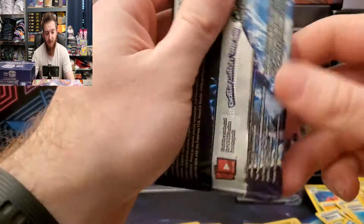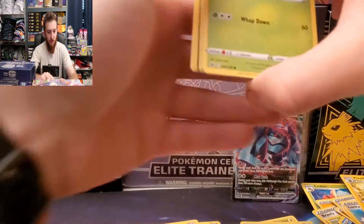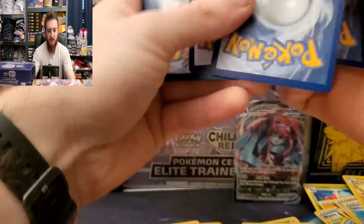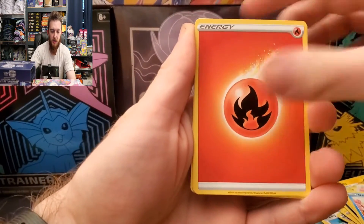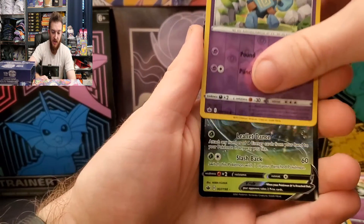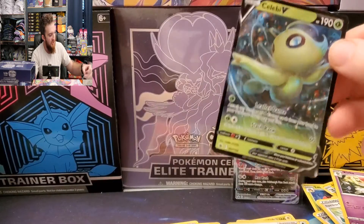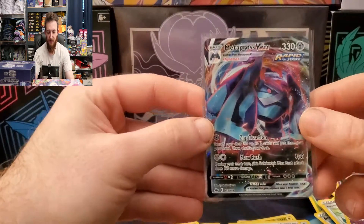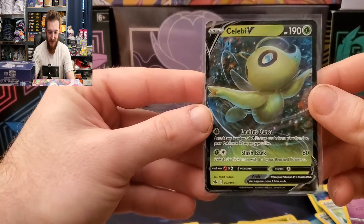Last pack — let's see if we can't get magic on that last pack. Here we go, let me count: Snover, Blitzle, Gastly, Quagsire, Delibird, Energy, Reboot Scroll of Skies, reverse Golette, and there it is — Celebi V for the last pack! Magic on the first and last pack, and two Holo Rares in the middle. We got our Metagross V-MAX first, Rapid Strike, and Celebi V — looking very elegant on this card.